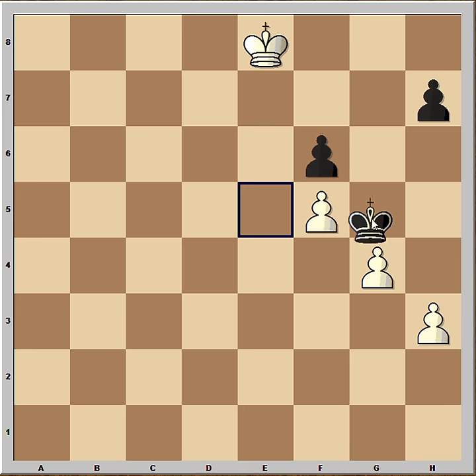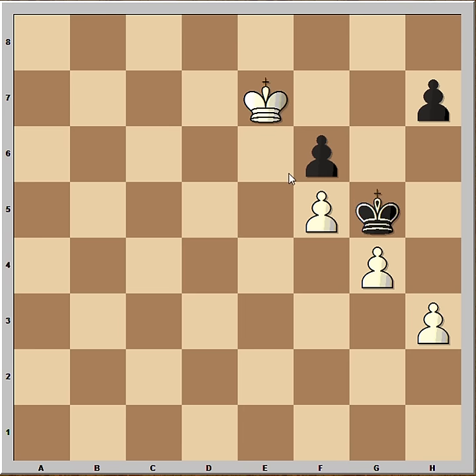H3. King to G5. And now King to F7. H6. King to E6. And Black is in Zugzwang.